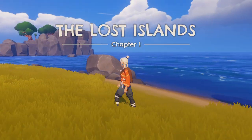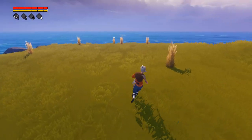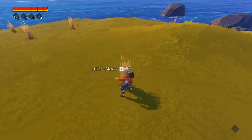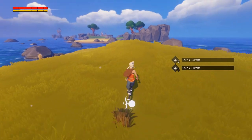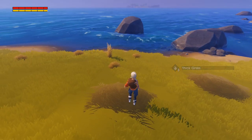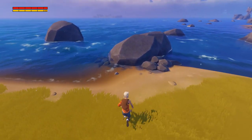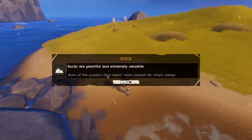Holy smokes, the sensitivity is crazy low. Here we go. I've woken up on this island and we need to survive. The thick fibrous grass is hardy, and there are things that can attack you. There are mysterious islands that are randomly out there. You can get different bonuses, buffs, secrets and stuff like that. Lots of things in this game from what I can see, and I'm excited to see what we find.